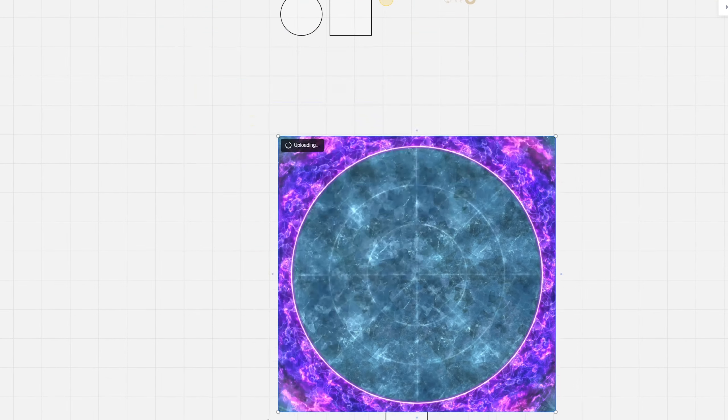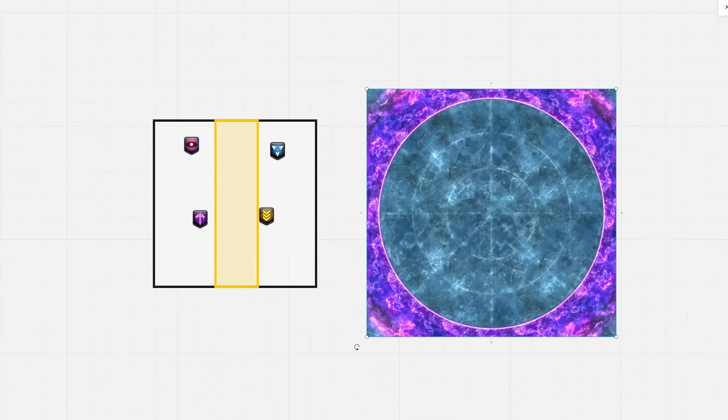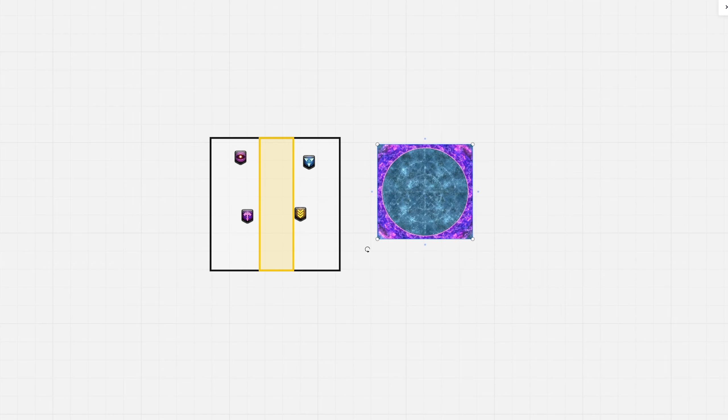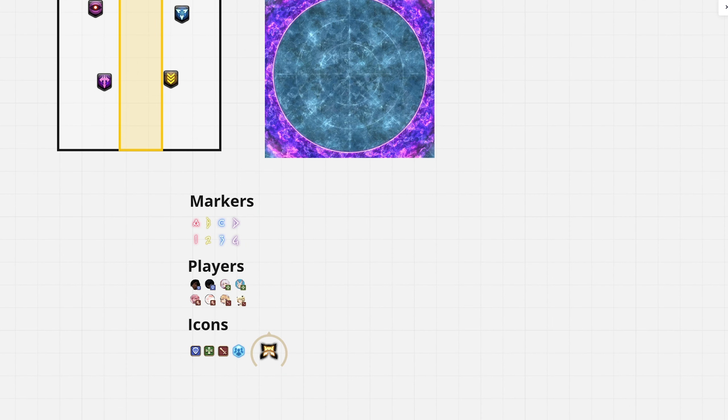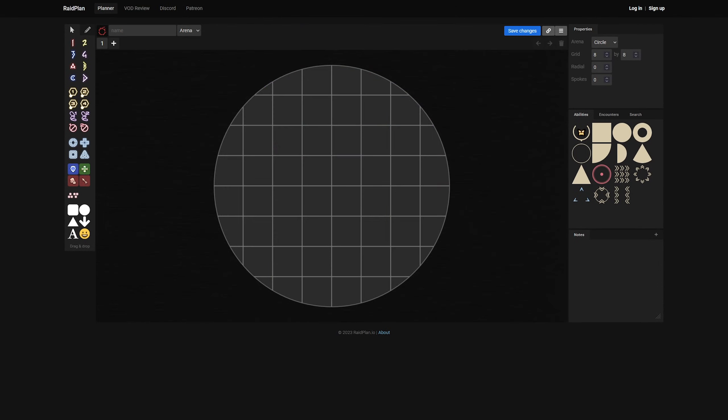Debuffs, arenas, player icons, AOEs — all in one place. I recommend zooming pretty far in so that the working space stays more organized. We had issues in the past where things were all over the place due to the default zoom level. Raidplan.io is another popular choice for drawing out strategies.